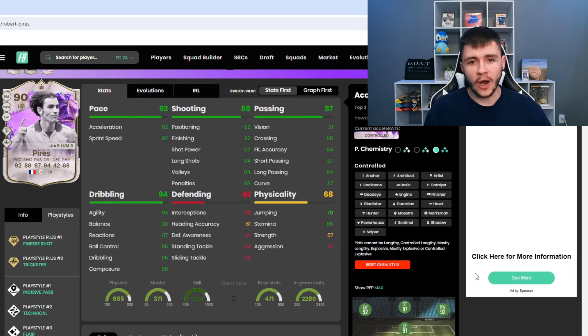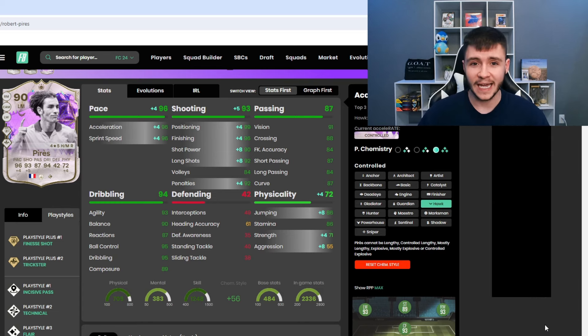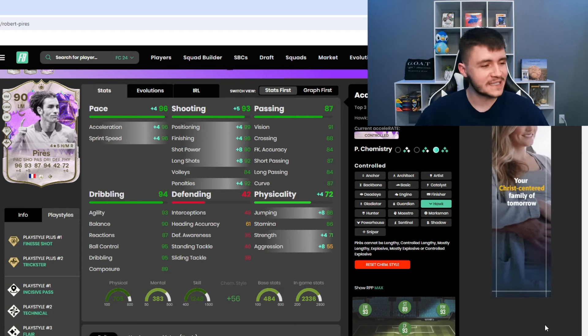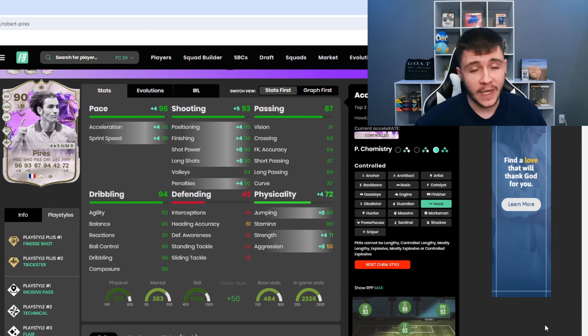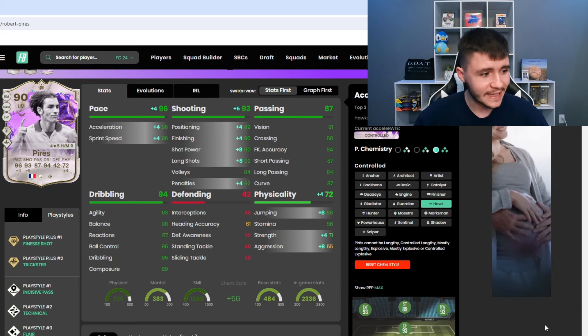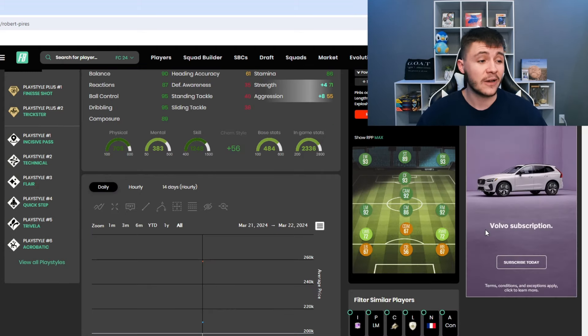When it comes to chemstyles, I think the Hawk is probably the best option. He can only have the controlled acceleration type, so it doesn't matter which chemistry style you give him. The Hawk gives him 96 pace with 96 acceleration and 96 sprint speed. It also gives him 93 shooting overall — 99 attacking positioning and 96 finishing, which should be extremely clinical. We're also really going to help out with shot power and long shots: 90 shot power and 92 long shots. With the finesse shot playstyle plus, I do expect his long shots to be really OP in-game. It also gives him 72 physical overall, with 86 jumping, 71 strength, and 55 aggression. Interestingly, with the Hawk chemistry style, he becomes a 93-rated center forward — very interesting to test out in-game.